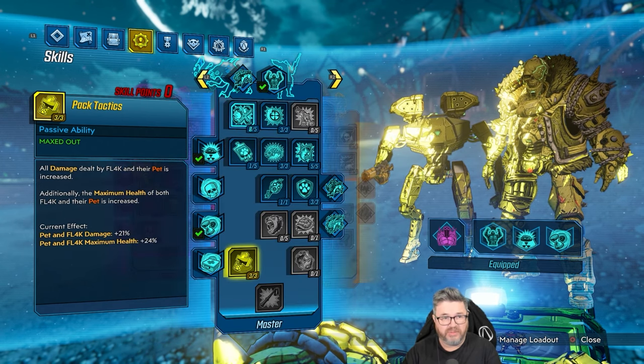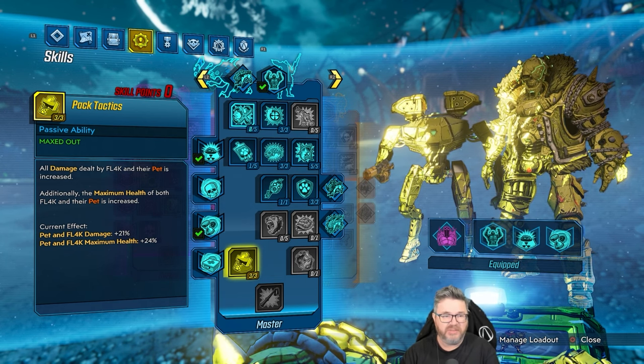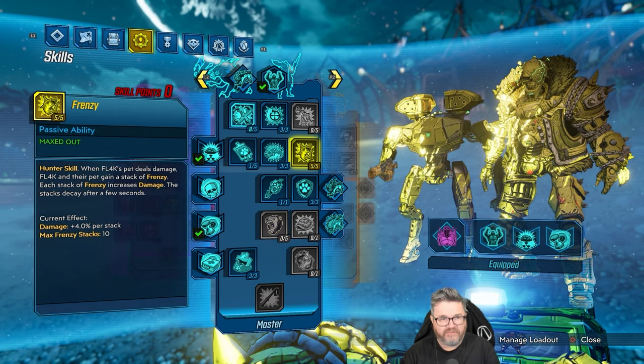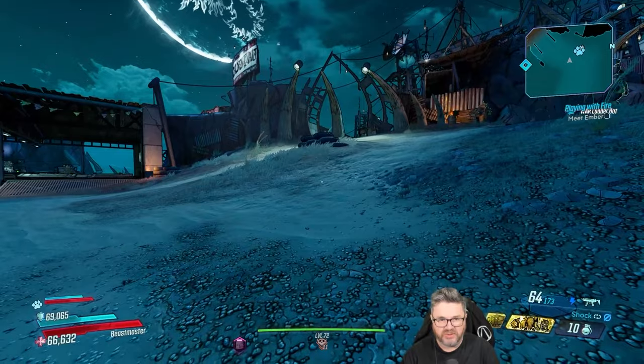Here's the blue tree — we went down to Pack Tactics. I specced into this to give myself and the pet more damage and more health. Barbaric Yap does not work with the Loader bro, however Frenzy does. So yeah, we're going to play around, we're going to see. I'm hoping this build works really well.